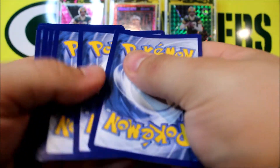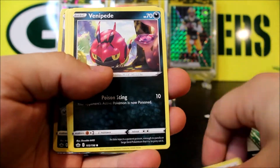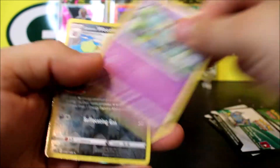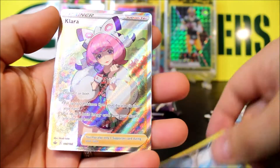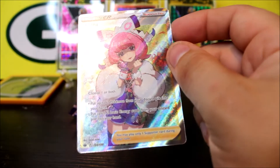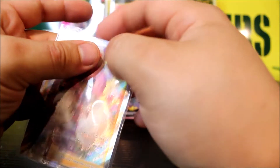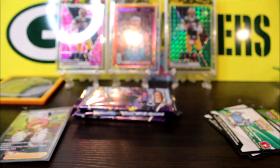Pack five — another white promo card indicator, so that's a good sign. We got a Wheezing reverse holo and then — there we go — a beautiful Clara full art! I called it; I said we'd hopefully get a female character and we did. A lot of people really like the female characters in this set, so not too bad. That would definitely be a cool subset to collect.